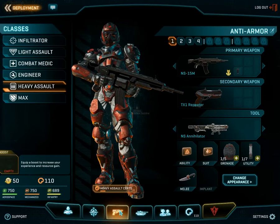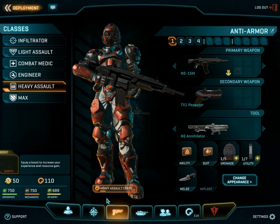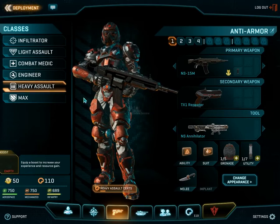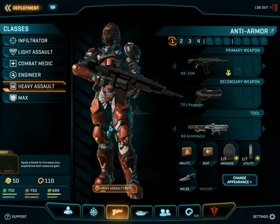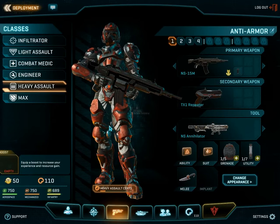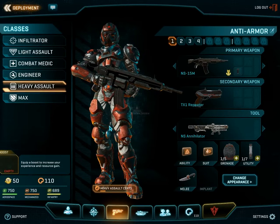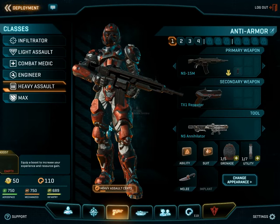Here we have the weapons, loadouts, and class selection. This class that I have — that you have been seeing — is the heavy assault class. This is essentially the heavily armored class that takes a beating, is at the front line always. They are like the go-to soldier — they just throw themselves at the enemy and try to punch a hole.